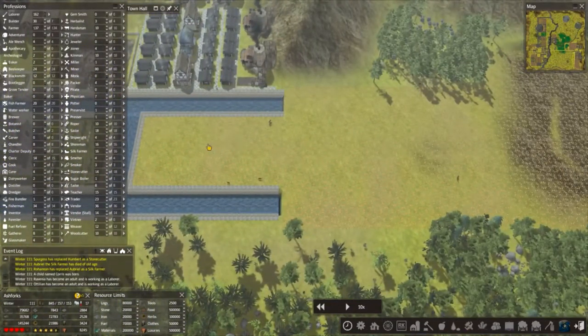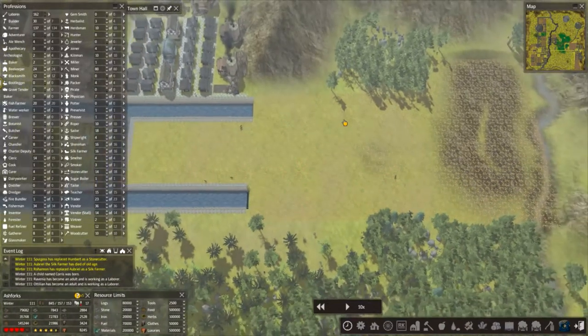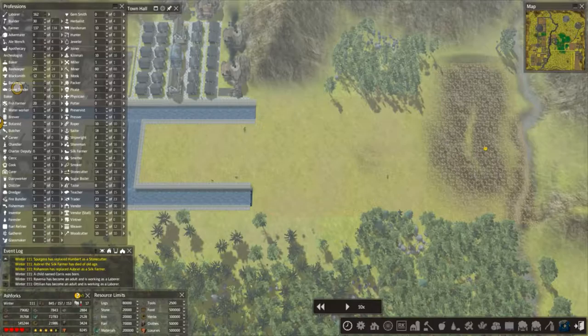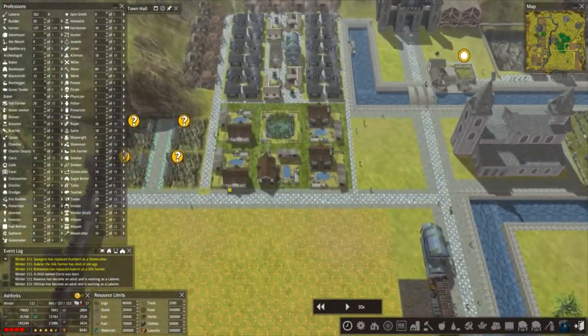I've decided to flatten this area here because it was a little bit bumpy, and we can just do with this space being opened up so we can plan what we're going to do on this side of the map. Also, this was still stone so I've just carried this onyx style colour on.